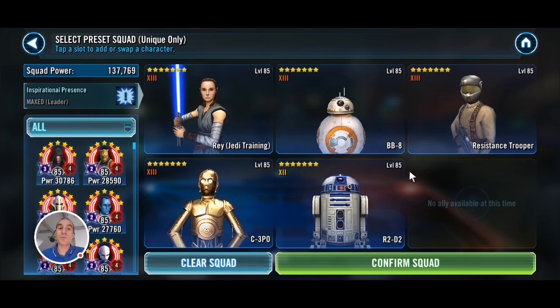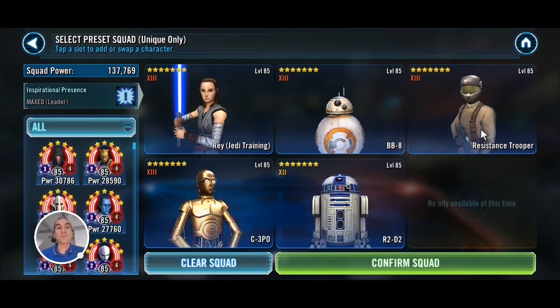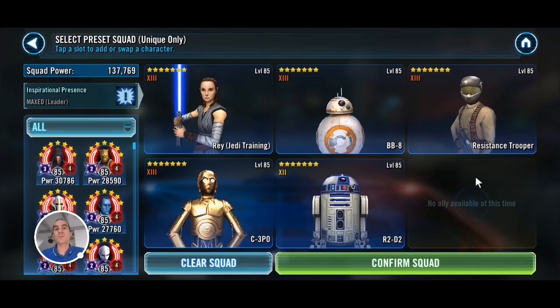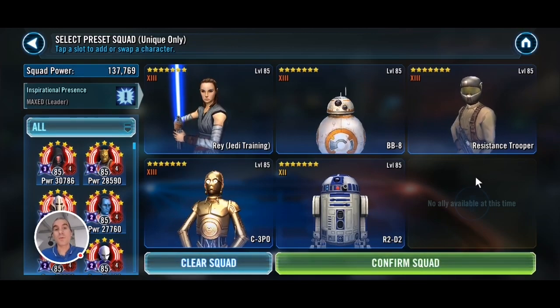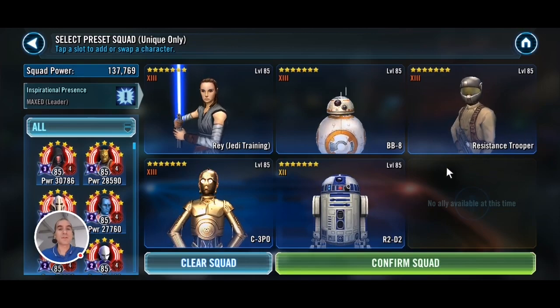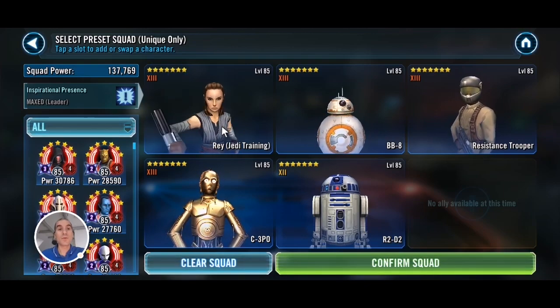Now there is one slight difference from the previous team. Last time I used Resistance Hero Finn, but this time I'll attempt with Resistance Trooper, just because I want to use Finn in another team together with Poe, because they have some good synergy between the two. I'll give Trooper a go because he'll be getting lots of turns due to all the exposes. Now before we go into the mission, let me show you my mods.